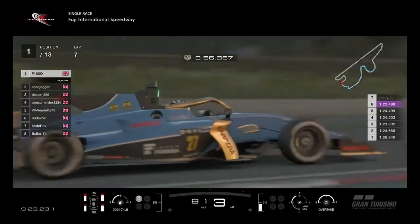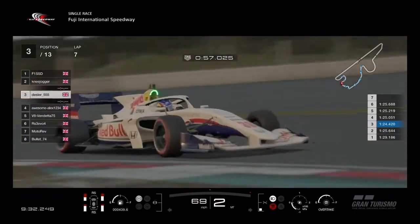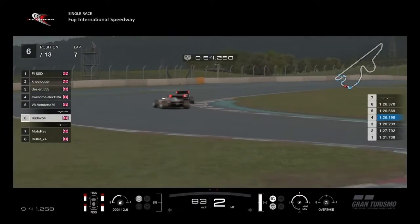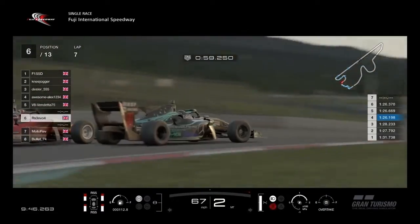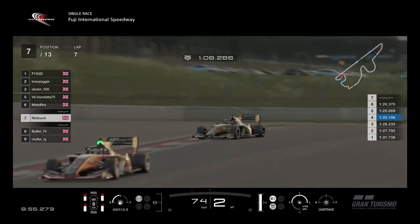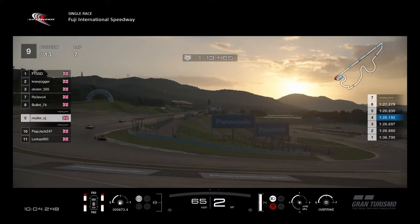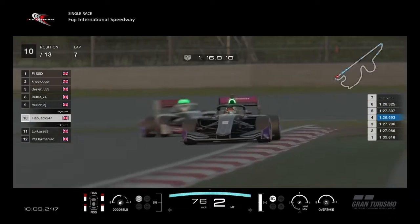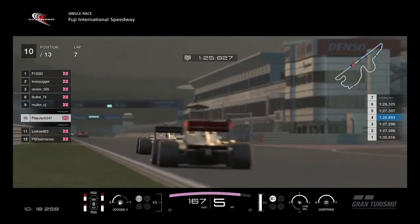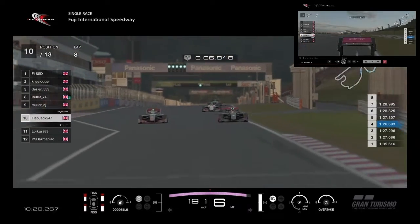Mungino seems to be saving fuel and going deep. Knee Jogger in 2nd, Desla in 3rd, Alex in 4th. There's a bit of lag now — Motorev seems to have got past him. Bullit in 9th, Muller in 10th, Flapjack in 11th — all close together in this second group. Locusts looks to get the run on Flapjack; see the red lights go up as they use the overtake boost button.